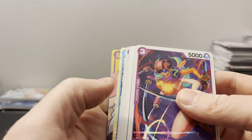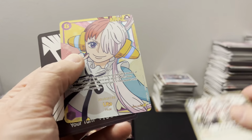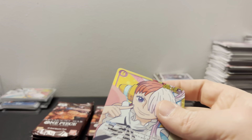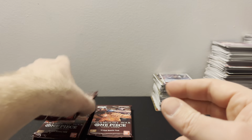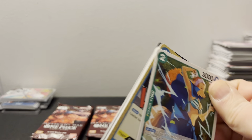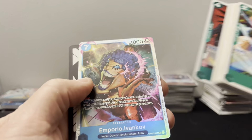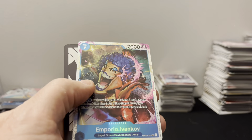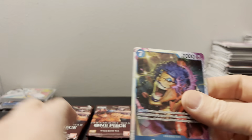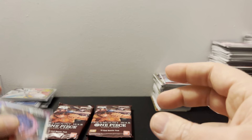Ooh, we got — okay, so this is another secret of Uta. Nice. They pretty much had like two cases plus two more boxes, and a guy got an Ace — I think it might be two. And okay — Brook and Emporio Ivankov. I'm interested to see what that guy is all about.